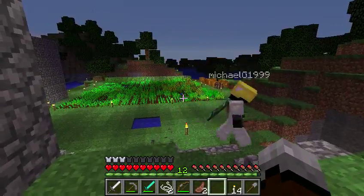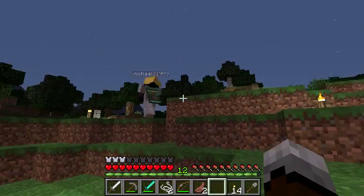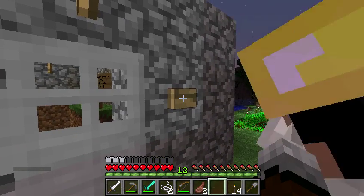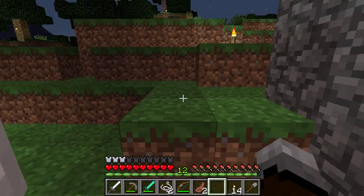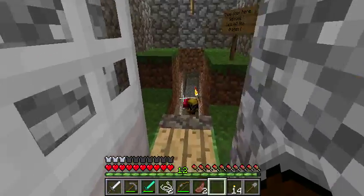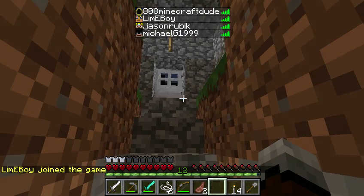I used the server console to send them over here because I'm not op and don't have any permissions. All right, so what we're going to do is kill the wither, then kill the elder guardian and get the sponge, because he likes to give us his sponges. And Line Boy somewhere - he was saying he had Minecraft version problems. Oh, there he is, he's here!